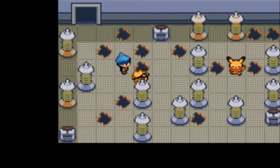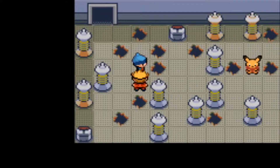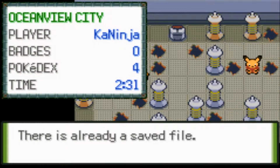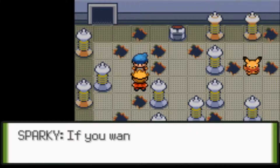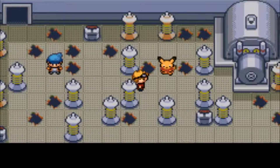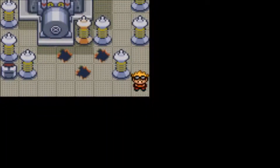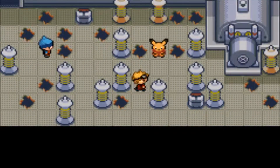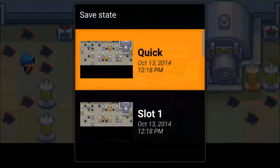The gym leader asked me to cut off the things that were shocking Pikachu and giving him power. He said if I want to battle him, I have to beat Pikachu first, because he's been receiving so many weak challengers that it's annoying him. I'm going to save before this battle. I cut off the electricity with this switch right here — this shuts the electricity off. Now it's time to battle Pikachu. I should probably try to catch him too. I'm going to attempt to catch him and save state just in case.